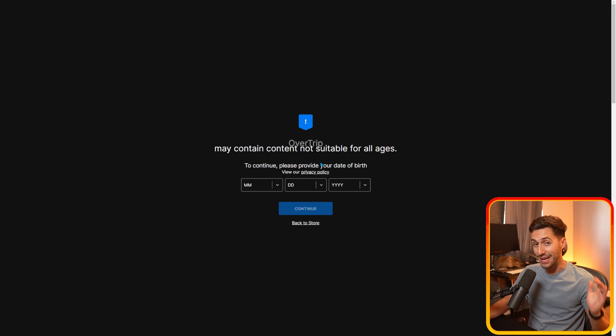Step number one is go to trip.mattscrypto.com to sign up for the airdrop. It's completely free and all you need to do is sign in with your Twitter or your email. Besides playing the game, the second way to get in on this airdrop is by heading to this dashboard and completing some of the social challenges they have. You can see right here under the game tab, this is where you can come and do a daily check-in.